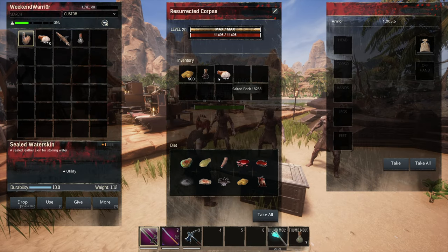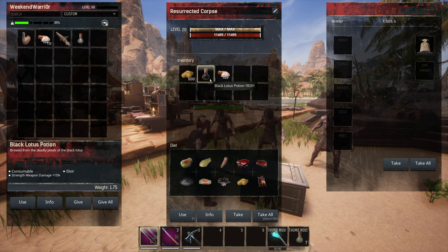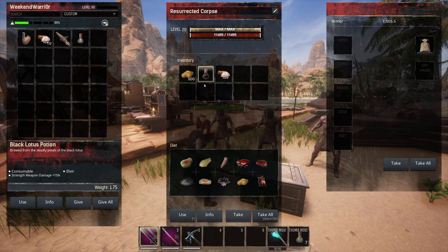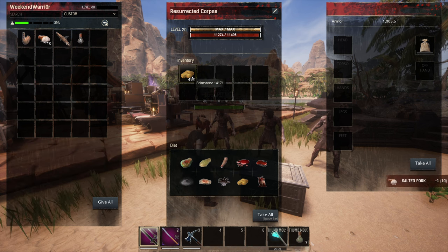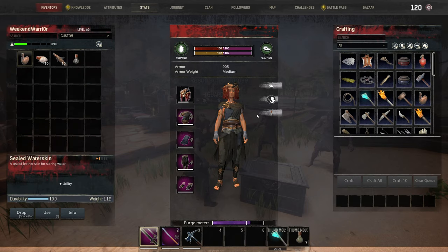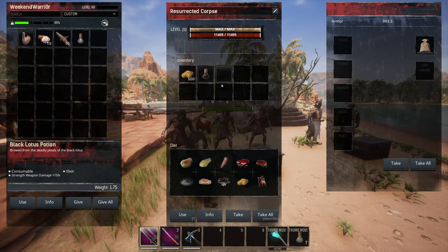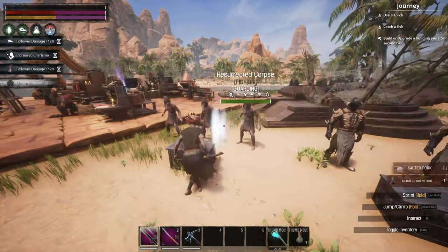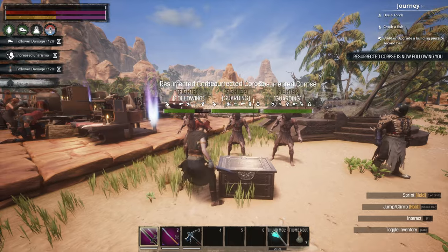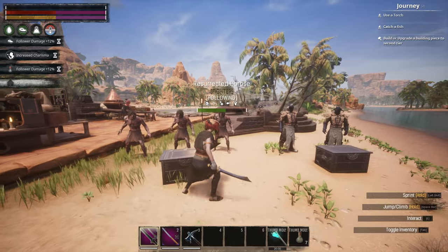I already have the Zomberinos set up. We're using the Black Lotus Potion for a 15% strength damage increase — super cheap. And Salted Pork. We're going with Brimstone for that 9 hit point per second healing increase, and Brimstone is super easy to farm. Once we have them follow us, their stats are going to increase quite a bit.